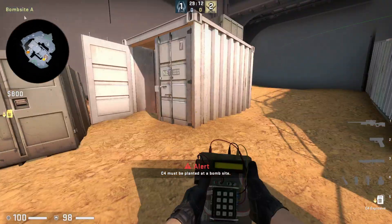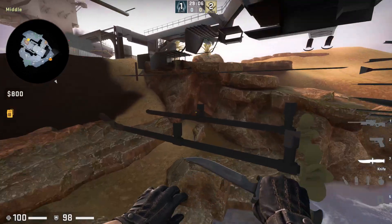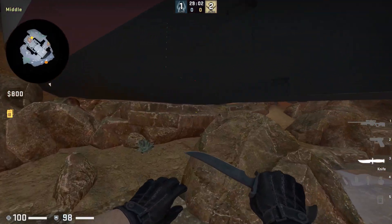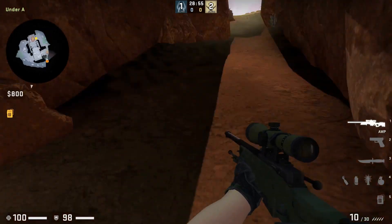The bomb site being so far back means you probably don't even want this to be your primary mode of execution. You probably actually want to either hit it from the B-bomb site — at which point you probably already got control of it — or you want to hit it from wrap. Yeah, you probably want to hit it from long.